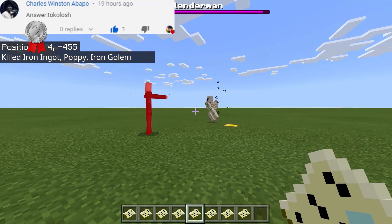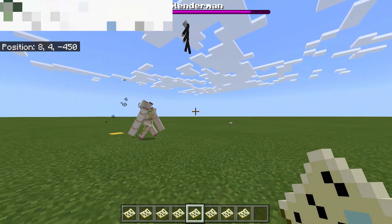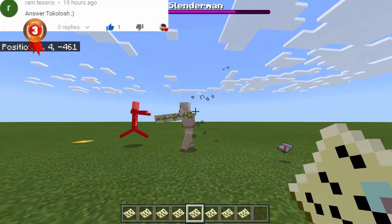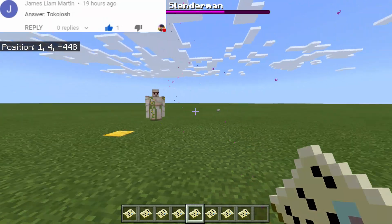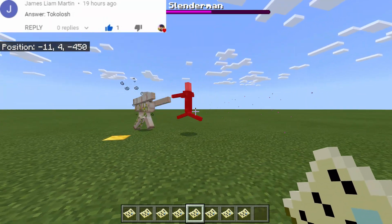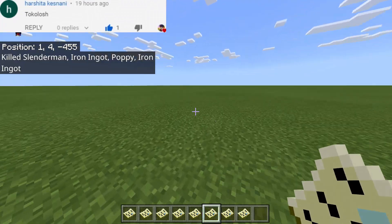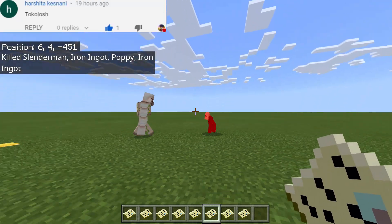Next we have Enderman — or rather Slender Man — and he attacks first. He has a health bar like a boss. He can definitely hurt the iron golem and is being tossed in the air, but then he just killed the iron golem!